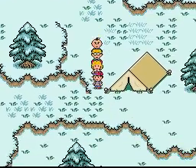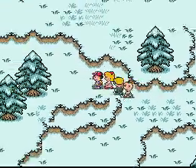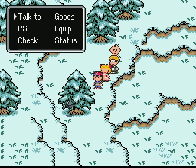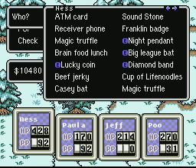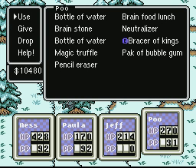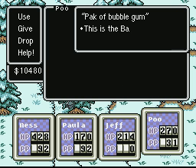Now on the way, now that we got the pack of bubblegum, there's something I forgot to show when we had the pack of bubblegum last, I don't know how many parts ago. Let's go to wherever the pack of bubblegum is — I believe it's in Poo's inventory. Yeah. Now we hit the help section like this. Pack of bubblegum: 'This is the balloon monkey's favorite.'